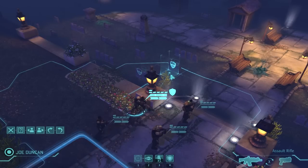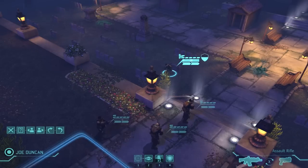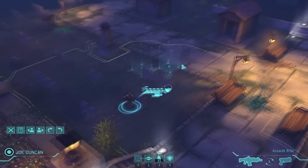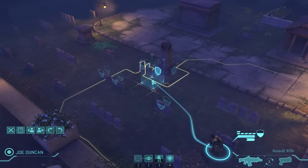Each soldier has two actions a turn. If you move him in the blue and move him from cover to cover, he will do whatever he has to do to get to that location, using one movement token. As soon as you do that, you get a second area of movement that you can expand your second token to. So let's move him into cover.